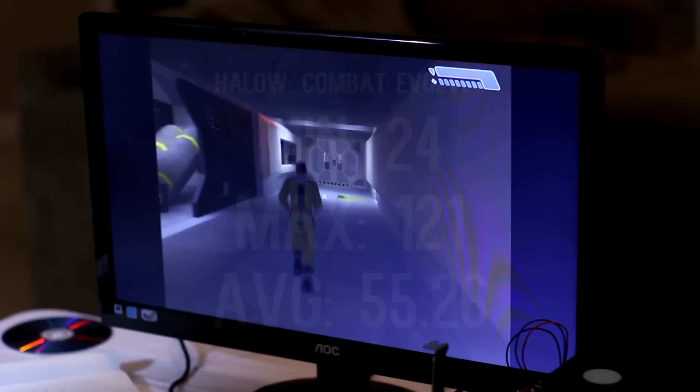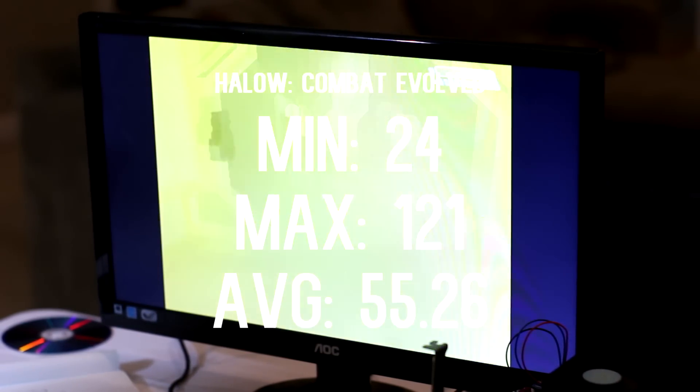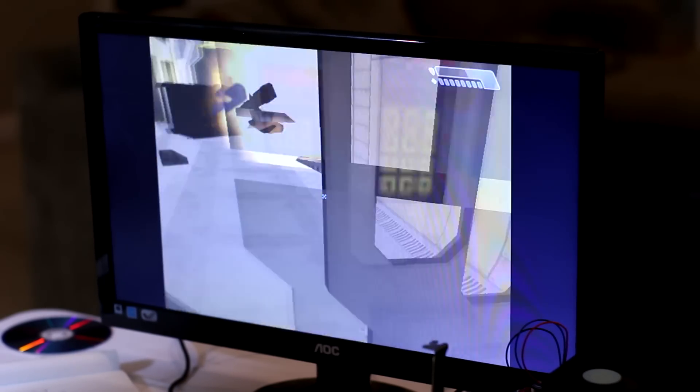Last up is Halo, which released in 2001 on Xbox and was ported to PC in 2003. At 1024×768 with low particles and medium textures, I had a minimum of 24, a maximum of 121, and an average of 55.267 FPS. Super smooth gameplay — not as smooth as Medal of Honor, but pretty far up there.